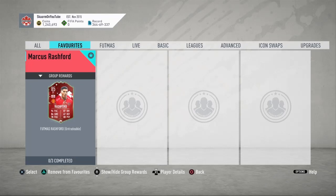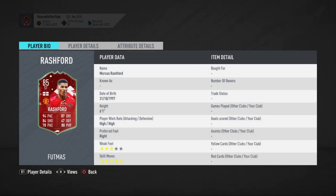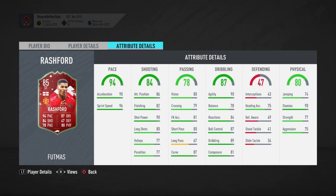What is up guys, it is Skarm, and for today's video I'm going to be completing the Marcus Rashford FUTMISS card. This is an 85-rated striker card with high/high work rates, six foot one, three-star/five-star. Some really high paced stats, of course shooting isn't the greatest.